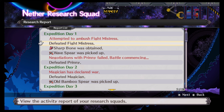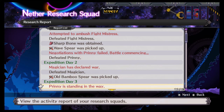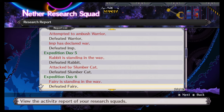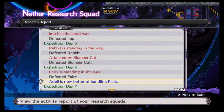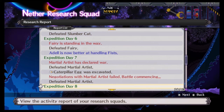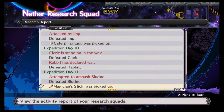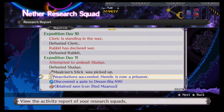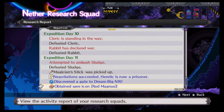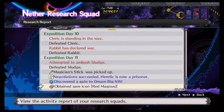Here's the report — you can go through and see what happened. Defeated Prinny. These are the items you've gotten. I'm wondering if it shows when my characters actually died, because I can see I'm getting skills. Some did die. It also says a prisoner was captured, and a gate to Dream Big Netherworld was discovered. And we obtained a save icon for Red Magnus.